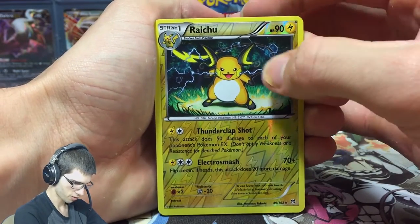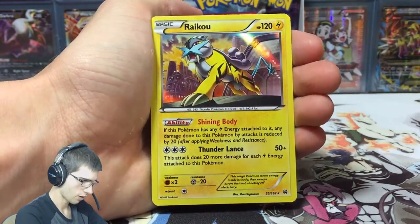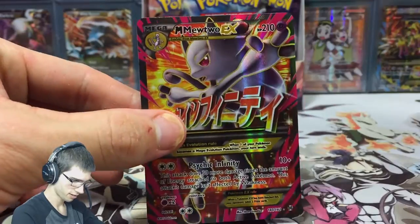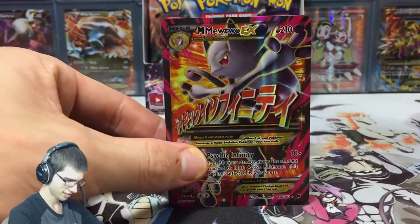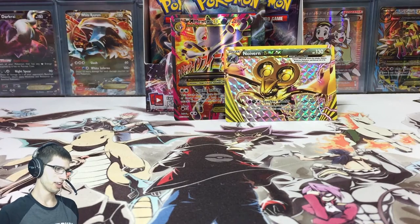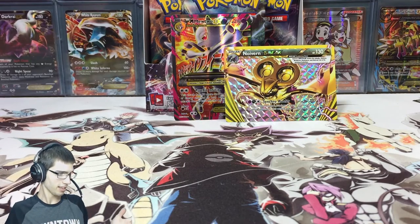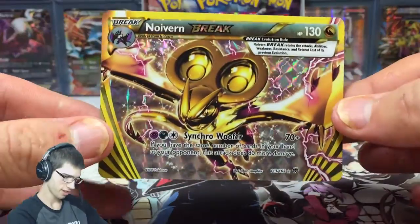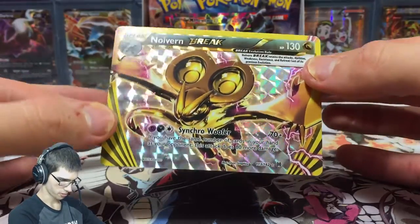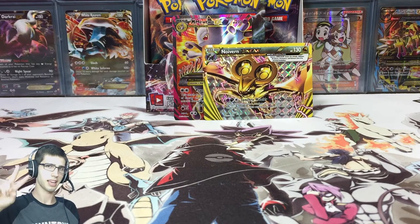Let's do a quick recap: we got a Raichu, a Haxorus, Staraptor Reverse Rare, then the Noivern BREAK, and the Mega Mewtwo EX Full Art — that's crazy. If you guys enjoyed this part, make sure you hit that like button for that Mega Mewtwo Y Full Art, it just looks sweet. Let me know in the comments what you think of the BREAK cards — at first you see them and you're unsure, but they kind of grow on you. Subscribe if you're new or if you enjoy my openings, and I'll see you guys in the next video. Peace.